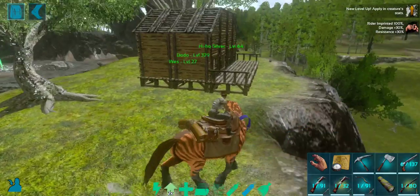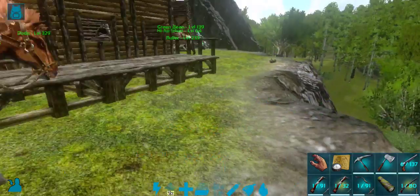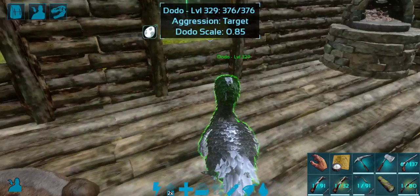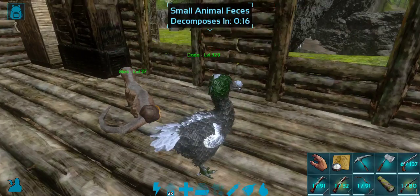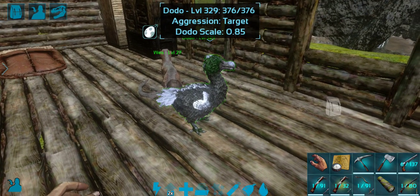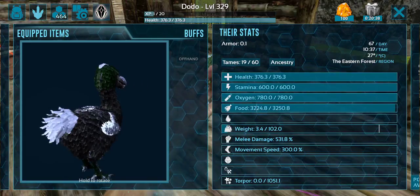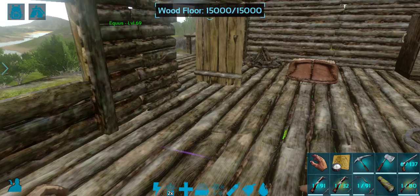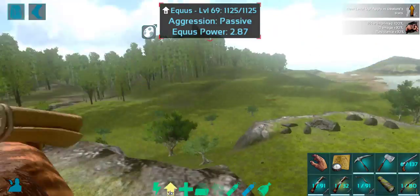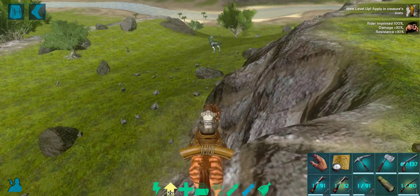Alright guys, our chicken is up. I've actually gone ahead and put it in the house to hang out with Wes for a little bit — came out pretty good, I'm actually pretty happy with it. It came out at a pretty good level and I do think it looks pretty good. It's a pretty small chicken, but I'm actually kind of excited for that because I do want to do some size breeding on these guys. Name suggestions, guys — we are going to need a name for this particular chicken. We're going to go ahead now and try to pick up the chicken from the campsite that we had some time ago.